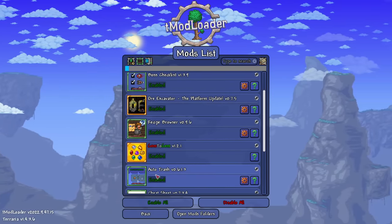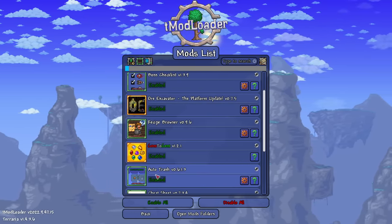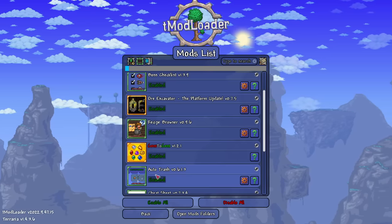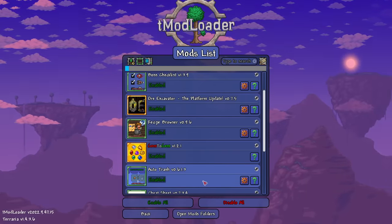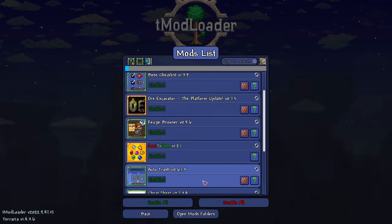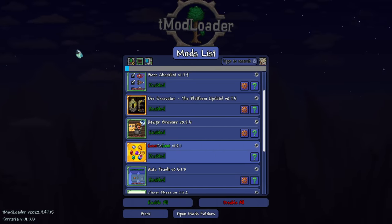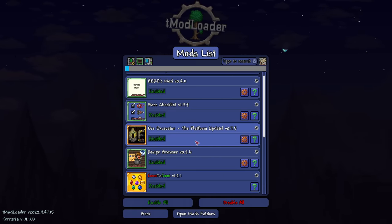The Auto Trash mod is fairly self-explanatory. Say you hate picking up certain blocks or items all the time - for example dirt. You add items to the auto trash list and every time you come across that item it will automatically be trashed. Gem to Gem is a gem conversion mod, and Ore Excavator is a great mod for mining ores.